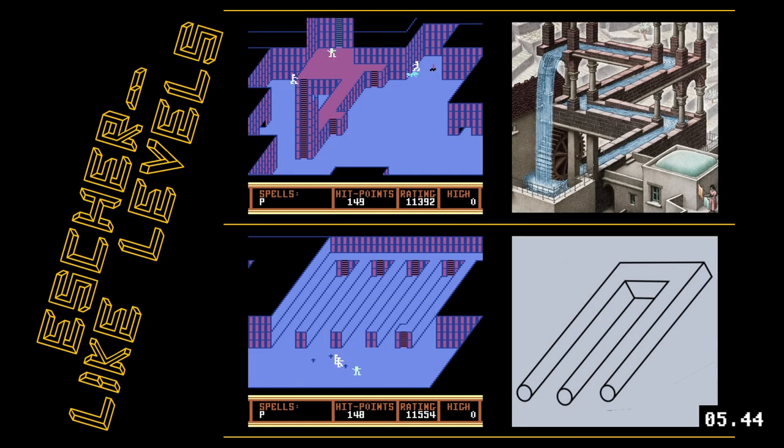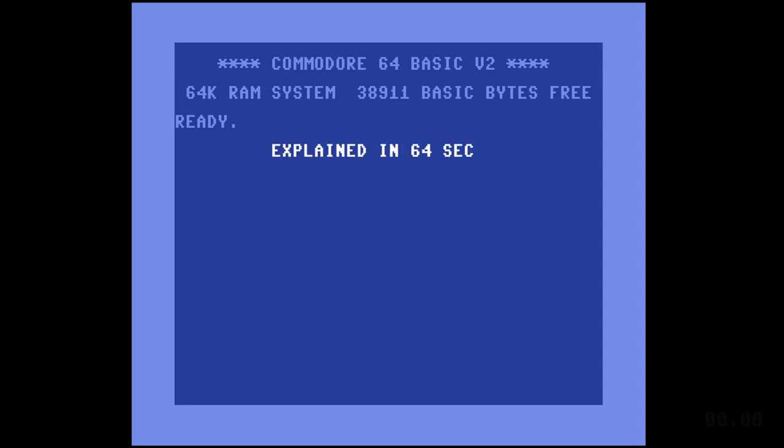Realm of Impossibility is notable for its Escher-like impossible geometry level design. This has been Explained in 64 Seconds. Thanks for watching.